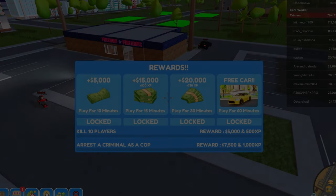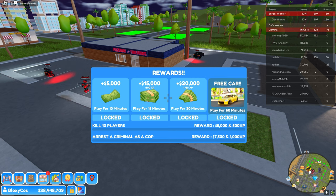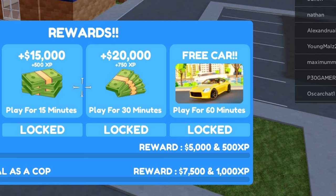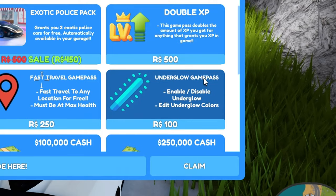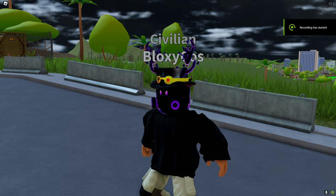They also added quests that you can do for money and XP. If you play for a long enough time you get money, XP, and a free car after playing for an hour. You can also add underglow now for 100 Robux, and there's also a classic car pack.